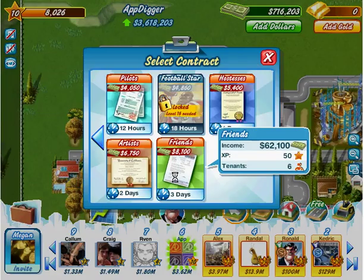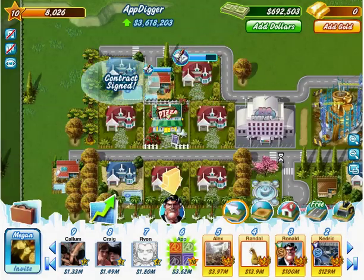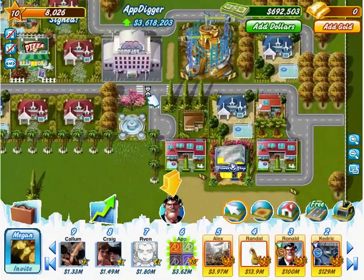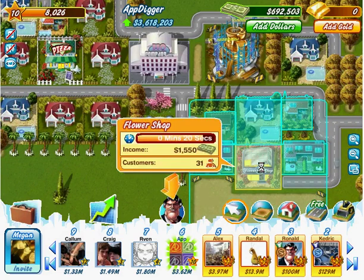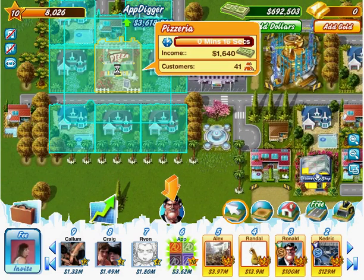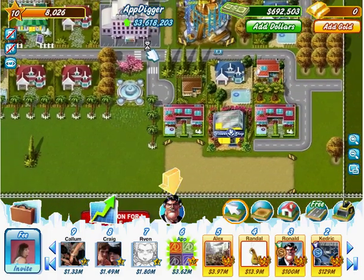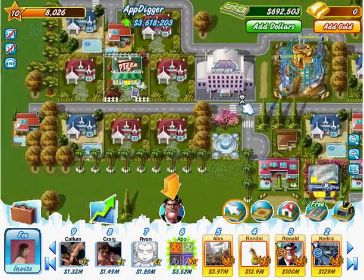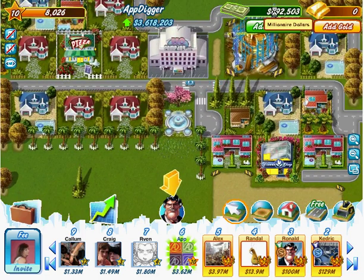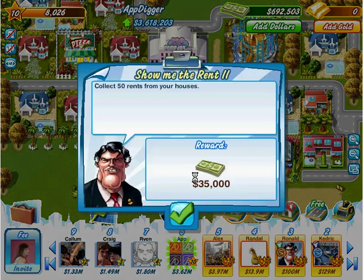We'll see what we're going to end up with, and starting from there we're going to plan how we are going to expand. We signed up contracts for everything — we have 31 people for the flower shop, 41 people over here for the pizza place. In the next video I'll show you our expansion and how we will invest 692k over here. Plus we got no quests yet — show me the rent.